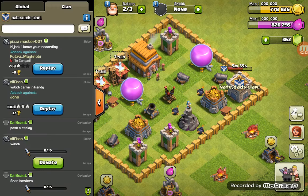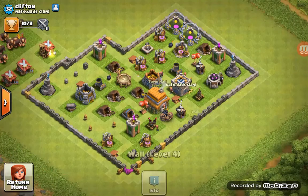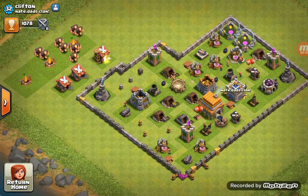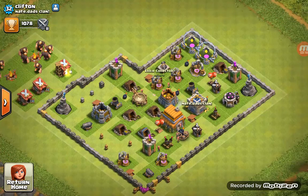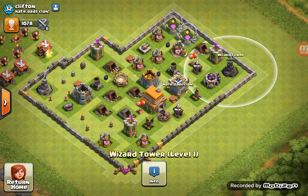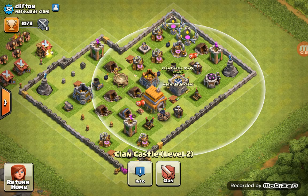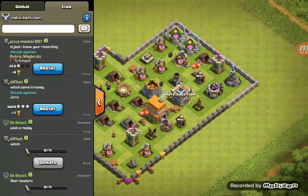Now I'm going to show off Clifton's base. Let's visit — it's not destroyed. This is his level-six town hall base. He has one giant bomb, archer towers, level-seven and level-ten cannons, level-seven and level-six healing, two air defenses at levels two and one, two wizard towers both level one, and a level-two clan castle.